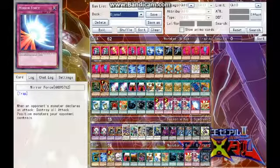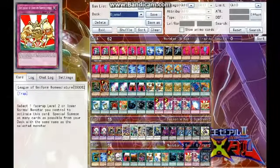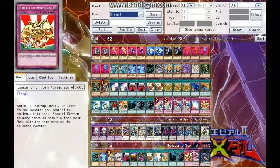Then we have Mirror Force because you really want to protect them. And we have the League of Uniform Nomenclature — really old card. Select a face-up level 2 or lower normal monster you control; special summon as many cards as possible from your deck with the same name as the selected monster.